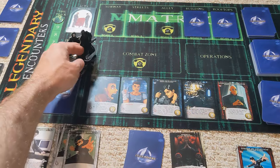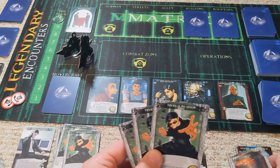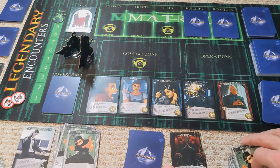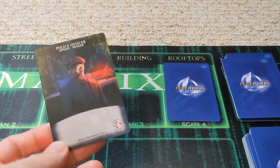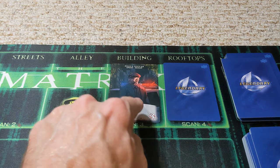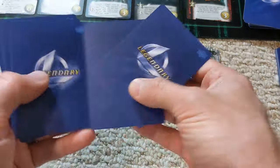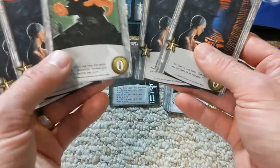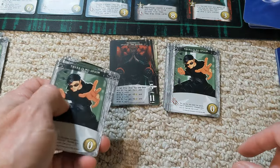Now it's Morpheus's turn to go into the matrix. We've got three combat attacks, so we can scan the card in the building. It's a police officer — not too intimidating. Should be able to take him out soon. We'll draw up six cards and because of the extra card draw, we know we have four recruiting points and two strike for next time.